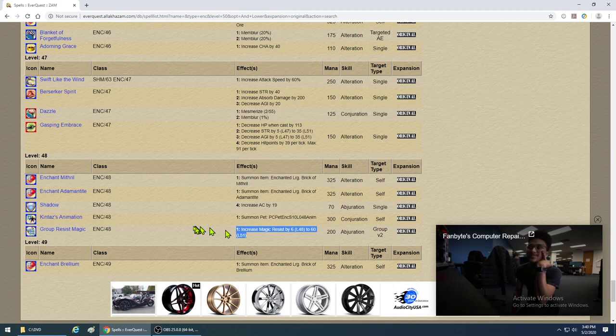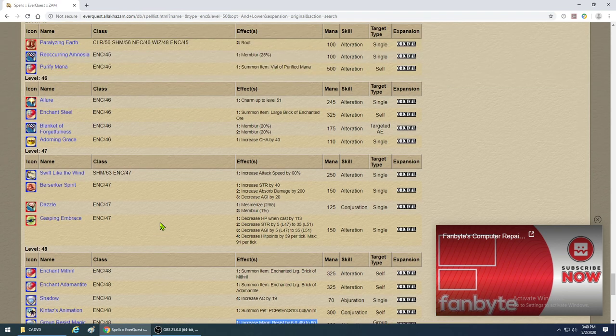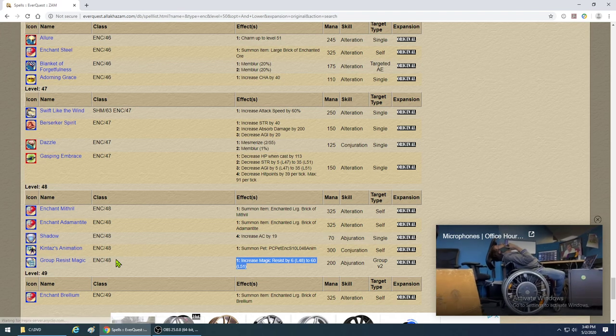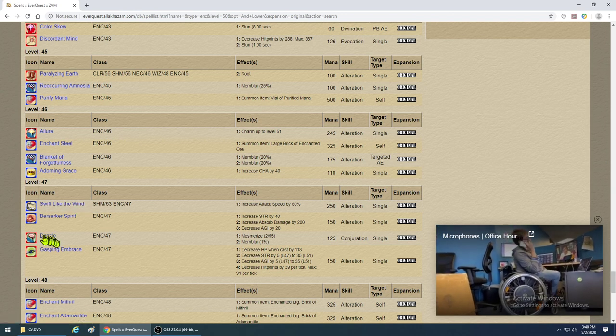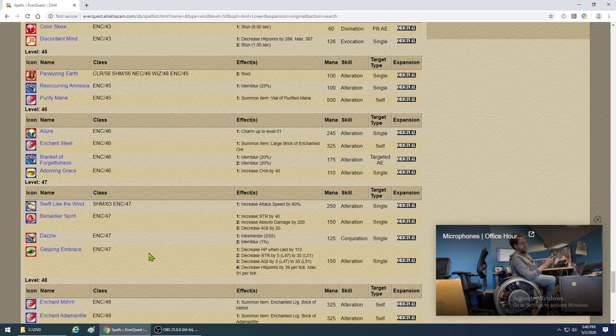That basically rounds out the Enchanter. Levels 50 and 49 have nothing — those are rough levels. Level 48 gives you the pet and Group Resist Magic. Level 47 is your defining level where you get Dazzle and Swift Like the Wind. Levels 46 and 47 are the key levels, and that's how the game worked out in Classic.